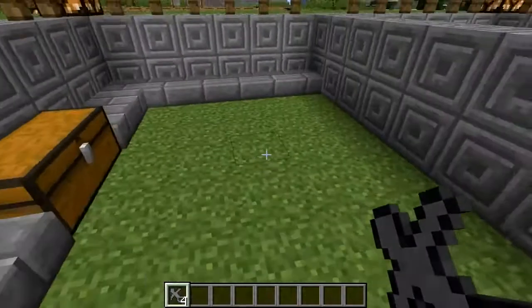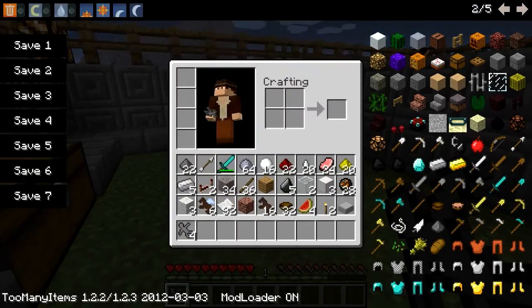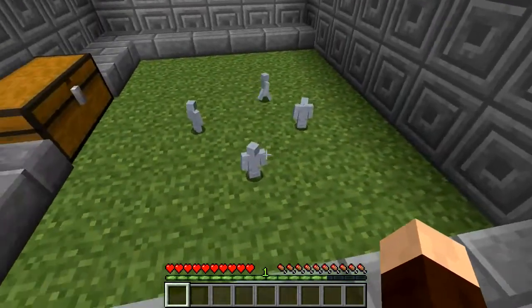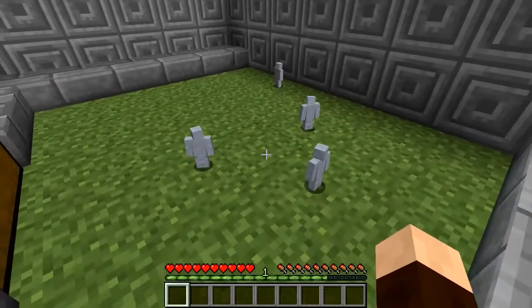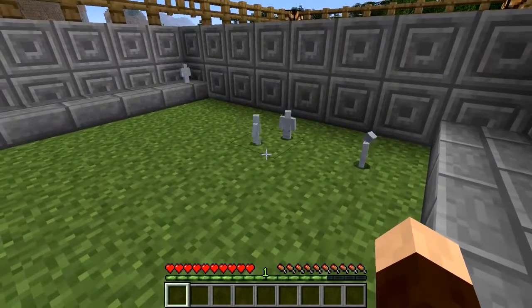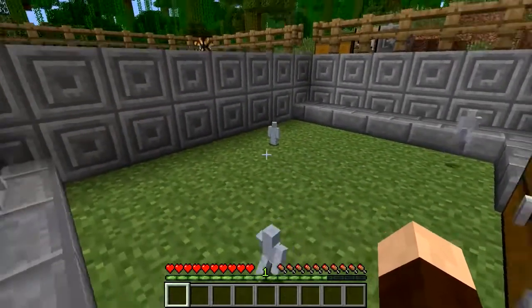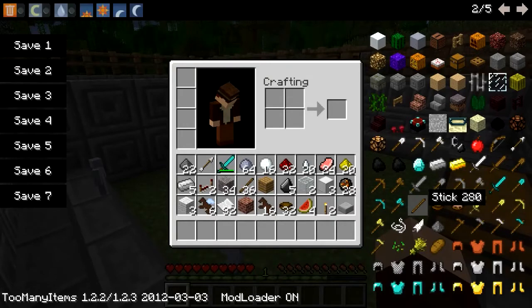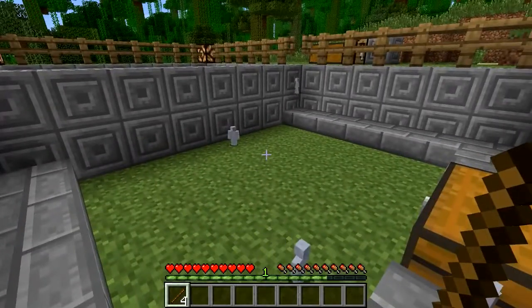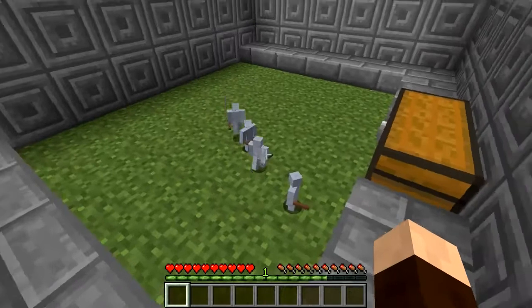So let's head back down here with our four clay soldiers. You can't right-click them or anything like that - you have to press Q to throw items on the floor. So if we get ourselves some sticks and throw them down, off they go - they will go and arm themselves with a stick. Aren't they cute?